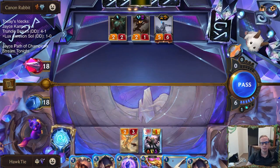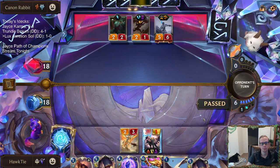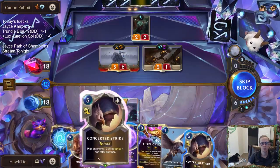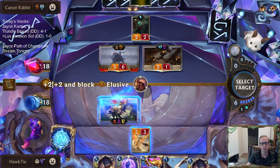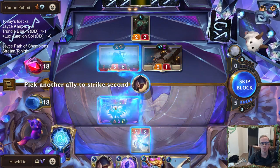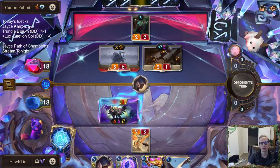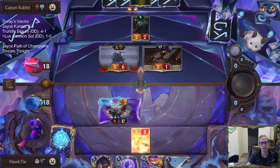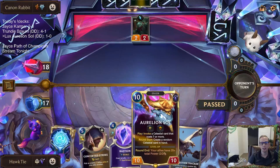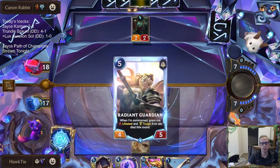It does five damage — alright, those are going to trade. It's a three out of five so we can Sharp Sight. If I had one more mana we could have played Fleet Feather Tracker first, then Sharp Sight, then Concerted Strike — but we Sharp Sight, Concerted Strike, and just trade. At least we got a Sejuani in their hand. I could really use Eclipse Dragon right here — this is a perfect Eclipse Dragon round.